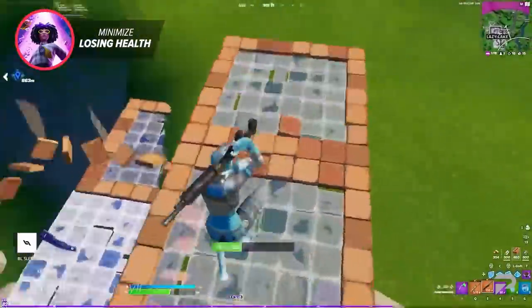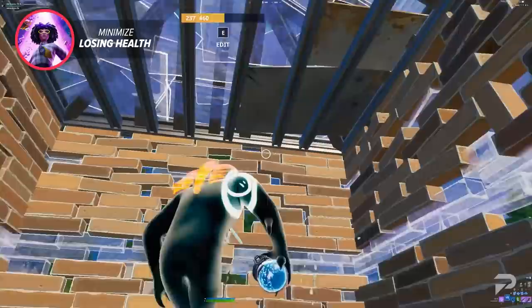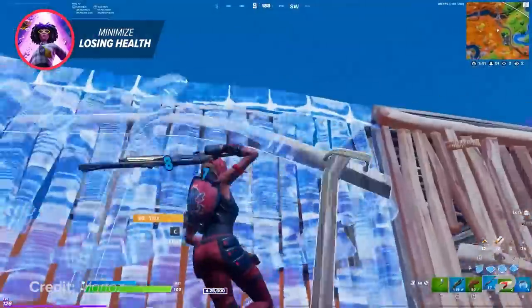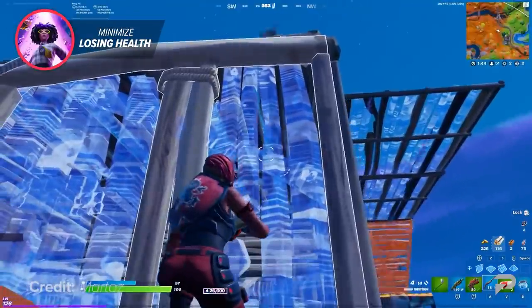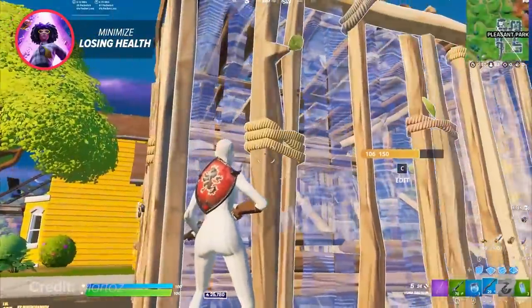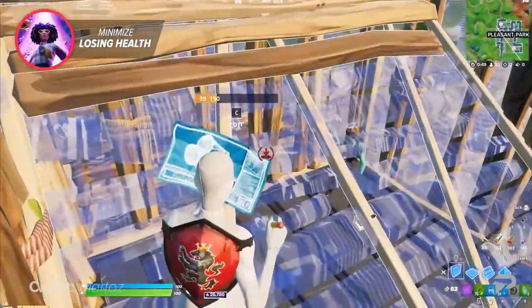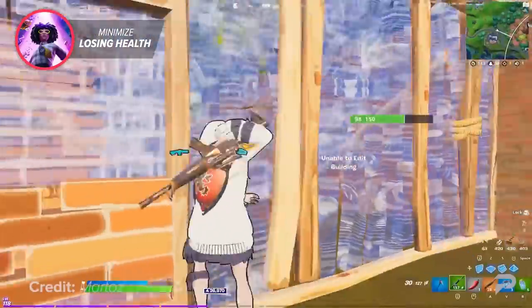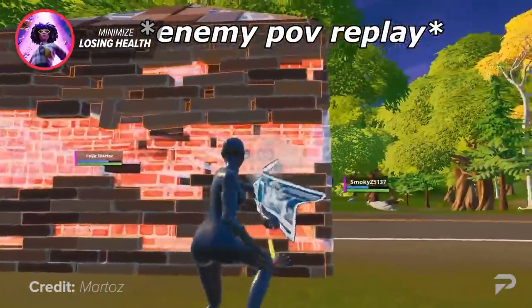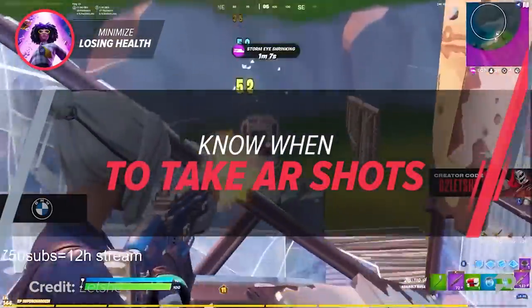The only reason an enemy can easily get a shot on you is if they know exactly where you are — so play silently. Imagine you've just boxed up and healed to full health and you see an enemy coming your way. A strategy players like Martos use is to wait outside of the box instead of inside, so when the enemy tries to pickaxe the wall, you peek around the corner and get an easy shot. They didn't hear where you were — they just assumed you were inside the box. This way you get a shot off without them even getting a chance to shoot back. This strategy works across many scenarios from early game to late game — you'd be surprised how much crouch walking and staying silent changes things.